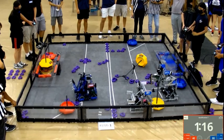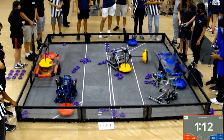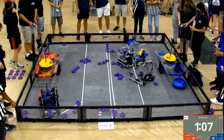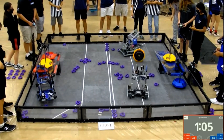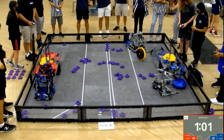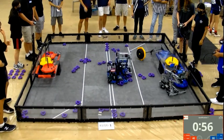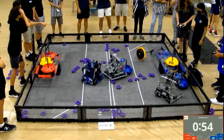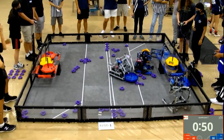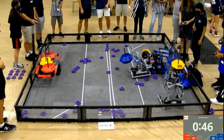They already have two up on that platform, and that will prove to be a win condition for them if they're able to keep them up there. But 21S answers back with a speedy pickup and a potential goal on that alliance platform. Red alliance places another alliance goal on their platform — now there are three mobile goals on their platform, scoring 40 points each. Blue alliance has more goals on their side, but a lot more goals on that red alliance platform. Those goals on the red alliance platform worth 40 each, meaning they'll be able to add up and surpass that blue alliance in its current condition.